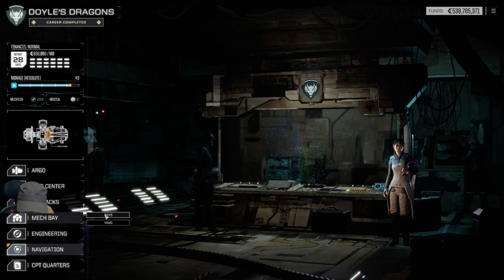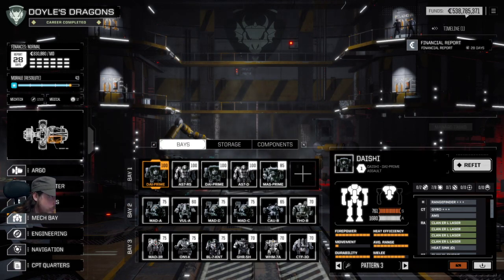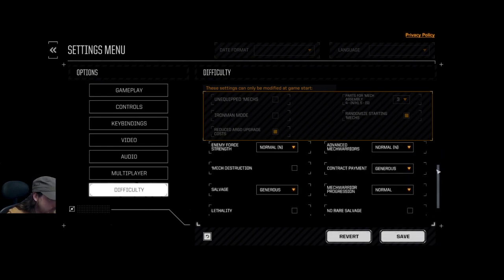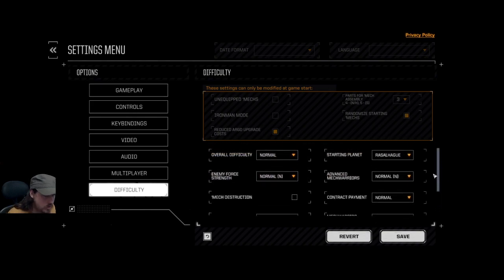So let's go to the mech bay. As I said, this is a test save — I cheated myself a load of money and was able to buy mechs so I could progress through the game quicker to get to end-game stuff and actually test it before release. My starting planet was Rasalhague so that was my faction. Difficulty was normal, enemy force strength normal. I'm going to keep all that on normal, but I had contract payment and salvage on generous so I could get stuff quicker — I'm setting those back to normal before I do any missions.